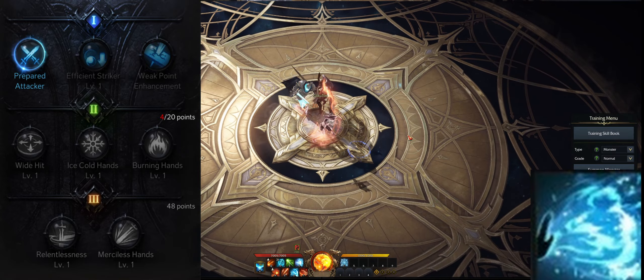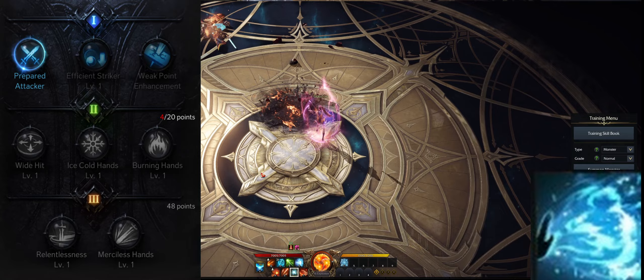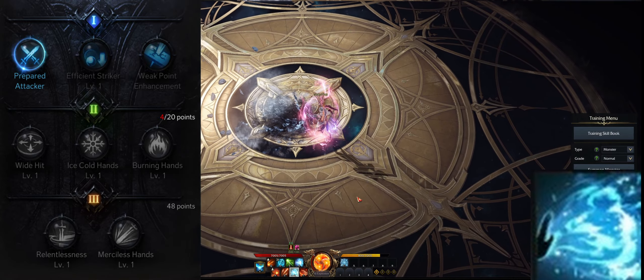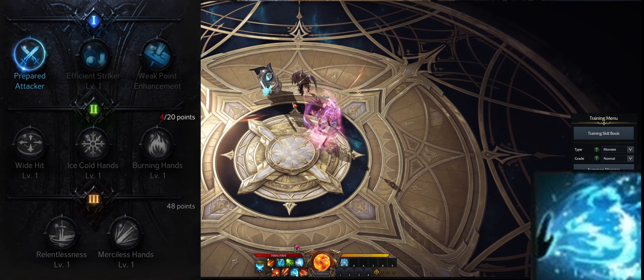Next we have Lightning Palm. Lightning Palm is mainly used to counter enemies. Level the skill to level 4 and take Prepared Attacker, so you get a slight attack power boost and then follow up with one of your DPS skills.